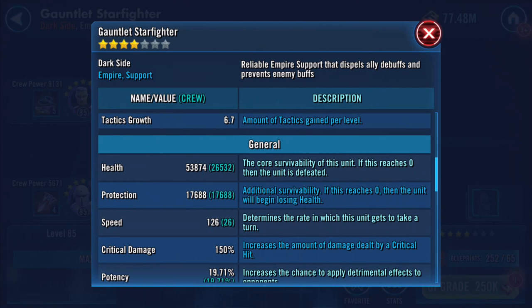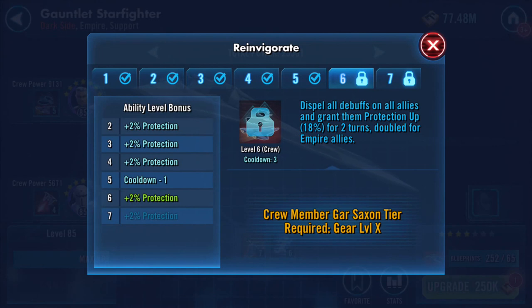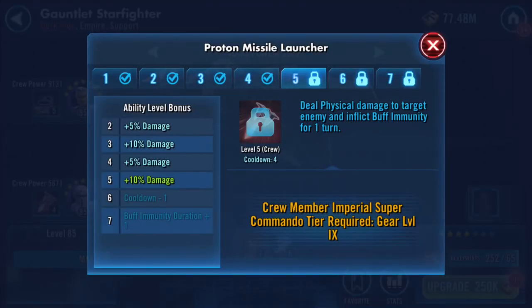We've jumped to 126. So 126 plus 45 is 171 — this ship's gonna be fast. The cooldown is three. Dispel all buffs on all allies and grant them protection up 18% for two turns, doubled for Empire allies. The other ability is: deal physical damage to target enemy and inflict buff immunity for one turn.